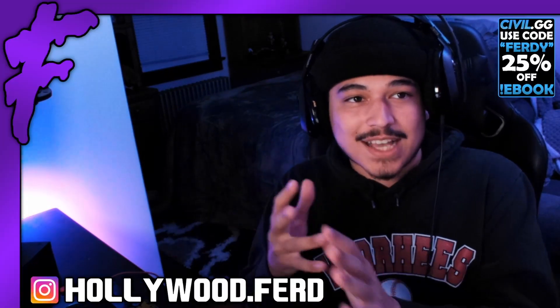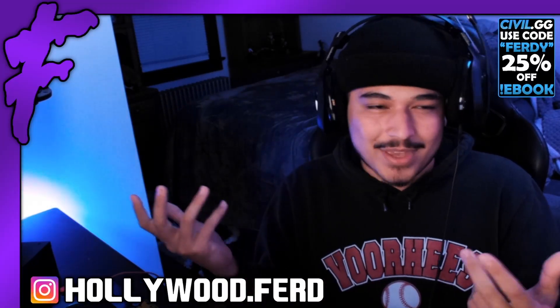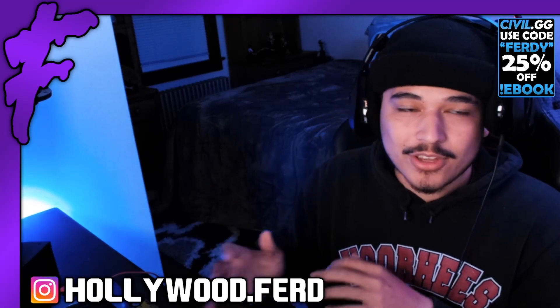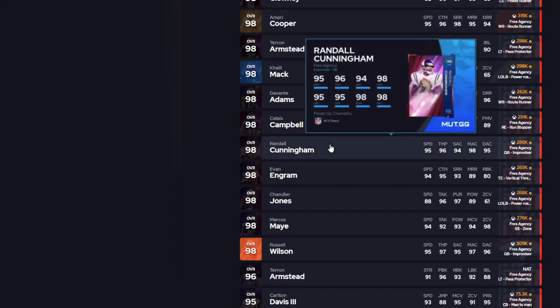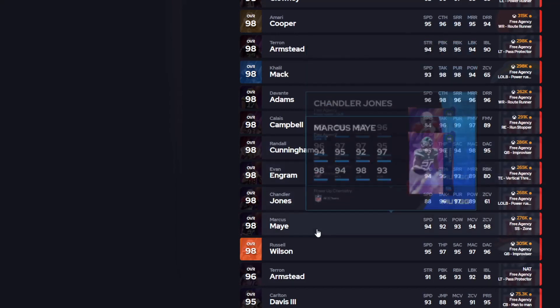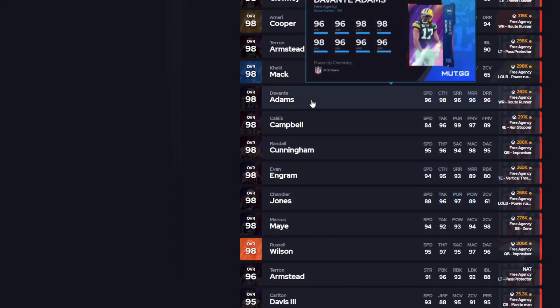One of the reasons I was kind of holding off on making this video — I mean, obviously it's kind of a stupid reason — but I didn't really know how to attack the free agency cards that came out about two weeks ago. Guys like Randall Cunningham, All-Team Kemp, Evan Ingram, Chandler Jones, Marcus May — obviously Davante Adams is probably the most popular out of all these dudes. I wasn't too sure how I wanted to attack these cards because they can fit on any of these theme teams.